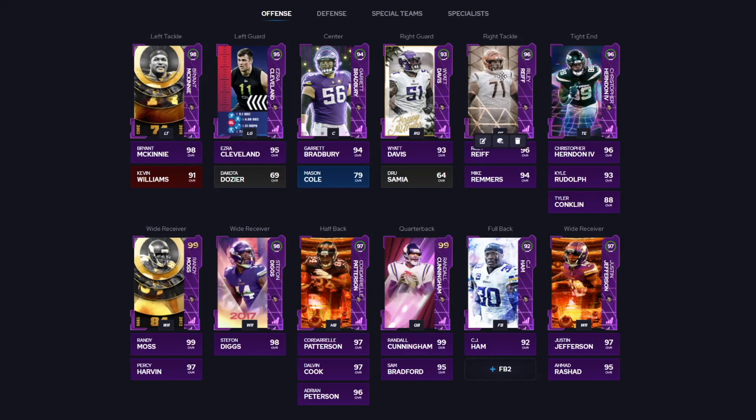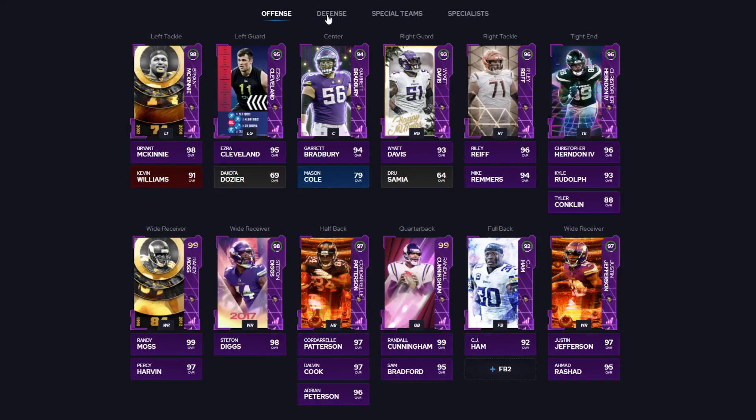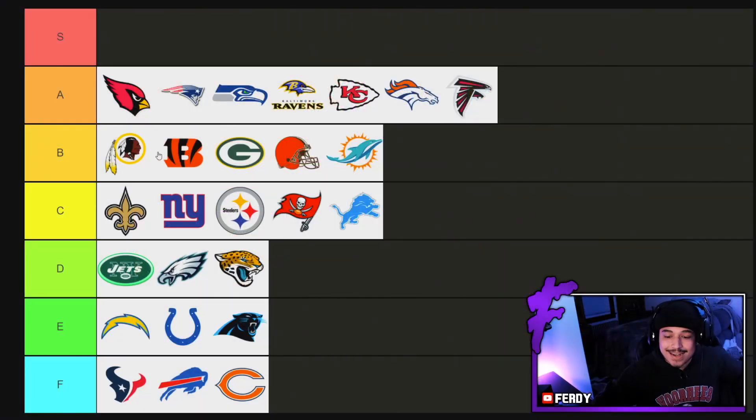Really good offense. Good offensive line — I would probably just cheat on like Garrett and Wyatt Davis. Good tight end options like Evan Ingram or Christopher Herndon. For defense, the free safety is kind of a hole but they cover it up very well. You got guys like Anthony Barr, Harrison Smith, Stefon Diggs and Randy Moss not only at receiver but also at cornerback. I'd probably run Patrick Peterson at number three. You got Danielle Hunter, who's still a really good pass rusher. Without question the Vikings got enough firepower on both sides to be our first S tier theme team.